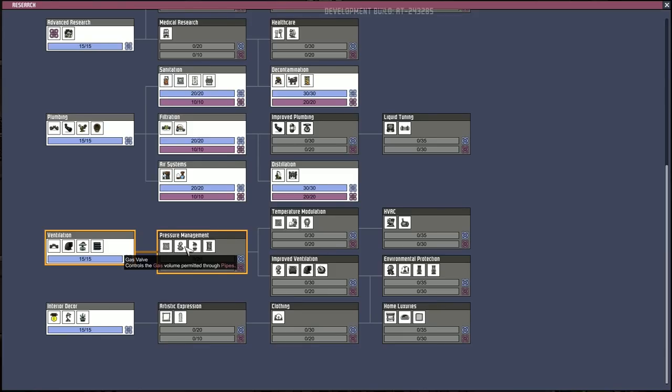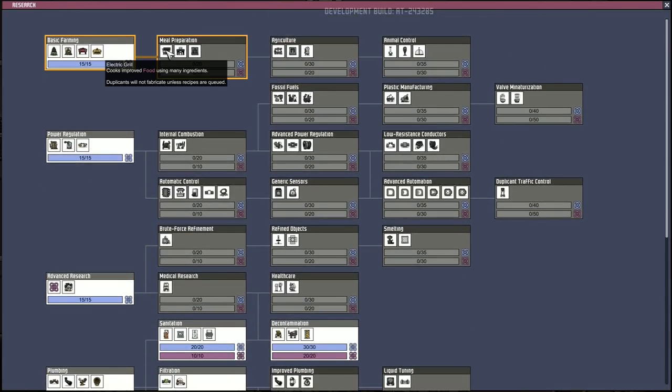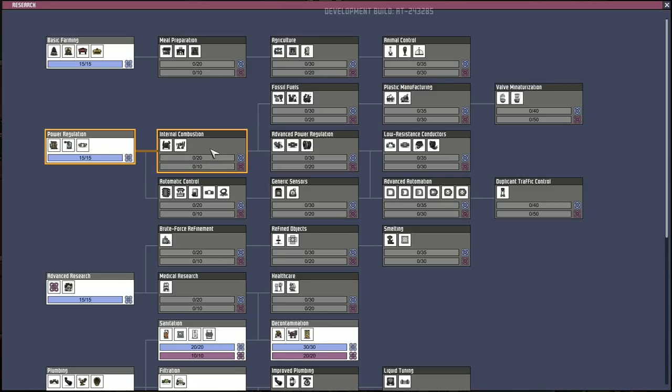Improved plumbing — automatically turns off. Liquid flow on automation technology. Let's go and see what else we've got. We've got refined objects here — brute force refinement, produces sand from raw minerals. I might need a lot of sand soon. Automation — power shutoff, signal switch, automation wire bridge. Coal generator — converts coal into electrical power. Which is actually going to be a really good idea. Pressure management — airflow tiles, gas valve, liquid valve, manual airlock, slated tiles. I really don't know what I should be using now. Gas shutoff, meal preparer, electric grill — cooks improved food using many ingredients. A farm tile grows a single plant when sown with a seed. Maybe we should go for that — I've got a load of planters. Let's go for the internal combustion first so we've got a better power supply coming in.